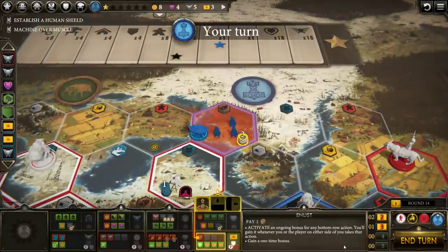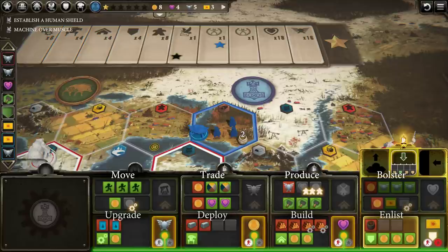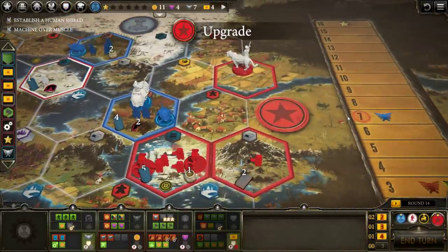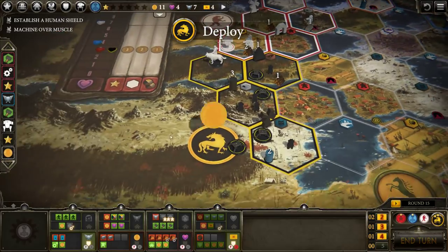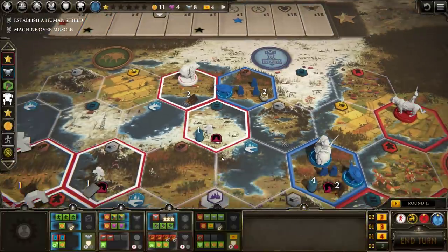We'll grab military power and then enlist, spending a single grain. We're feeling fairly secure. The problem is I don't think I'm doing very efficient moves for just gaining economy and points. You snagged that, which displeases me greatly.